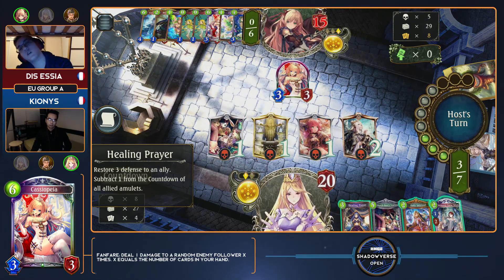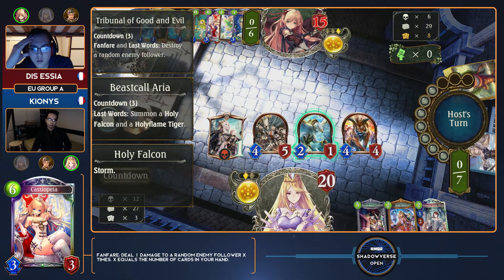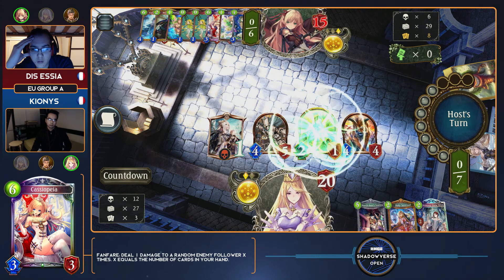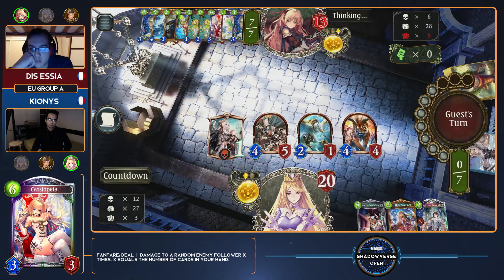I personally probably wouldn't have used an evo point like that, but I can see where Essia's at — because he has two Cassiopeias, he knows he's going to be able to keep the board clear. He doesn't feel like he needs the extra evo because he's playing against Seraph. I think he knows that if he can get to a certain point, he's just going to win the game. However, not having an evo point for a combo damage turn might actually hurt him in the long run.